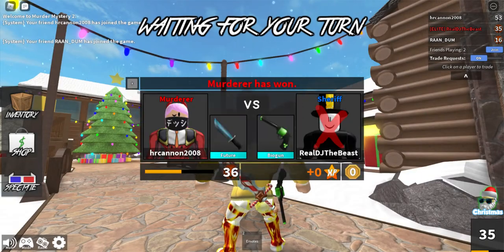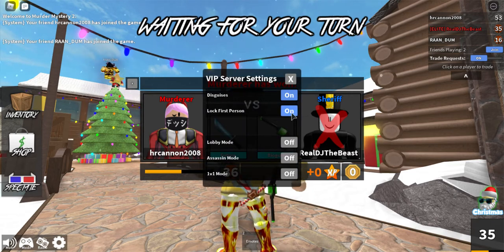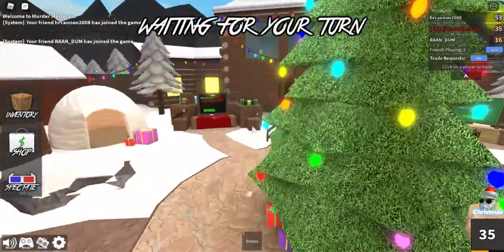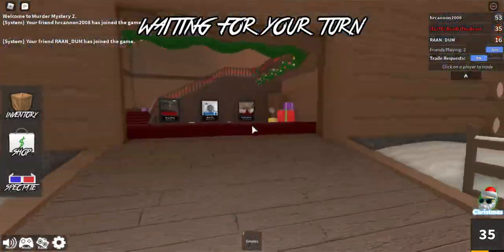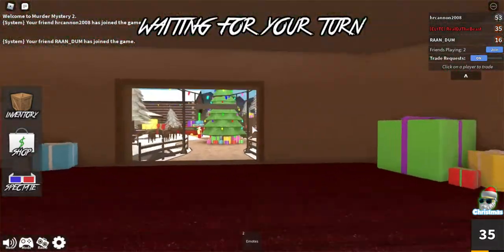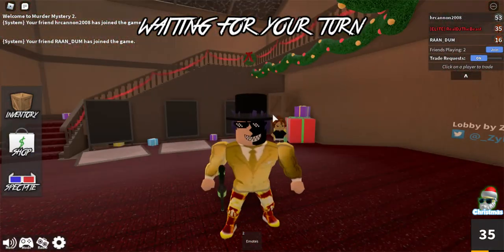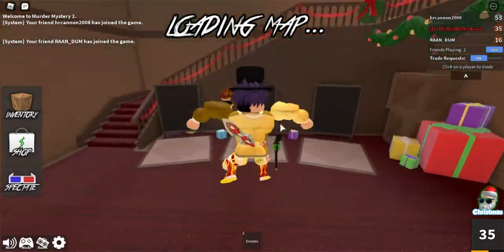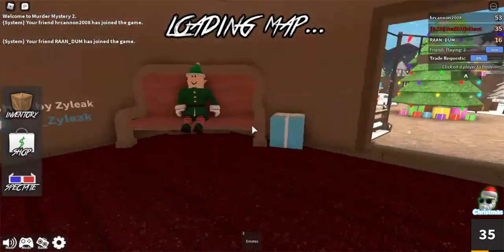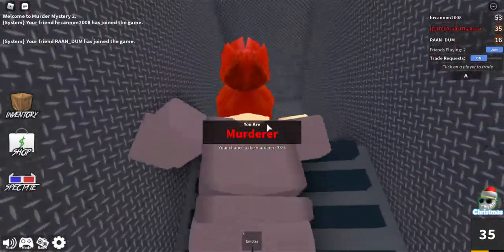Now we're gonna do disguises to make it a little bit harder. Okay, now it's gonna be like hard mode. You and the murderer cannot take out their knife so you'll never — okay we're gonna do Bank 2. But what if the seeker and a hider are hiding in the same place? Well then you have to pull out your knife. I hope I'm the hider here because I know an OP spot.